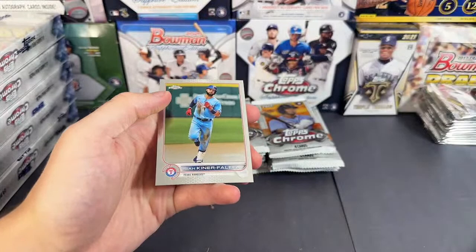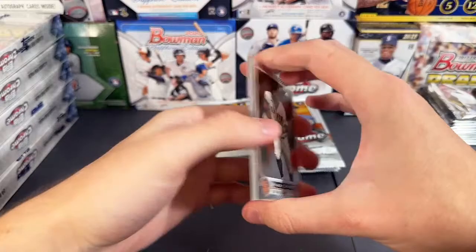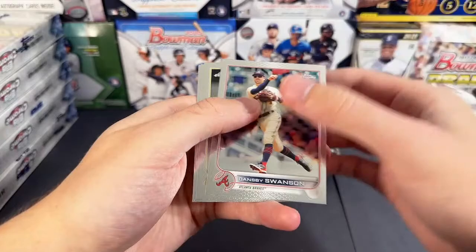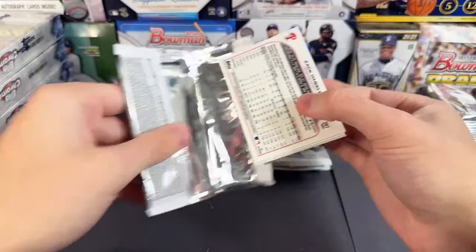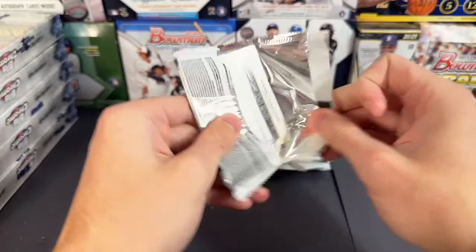Corey Seager — I feel like literally anyone that signs with Tampa just becomes crazy good. Their player development is really good. Maybe Pittsburgh — it seems like everyone that gets DFA'd just goes to Pittsburgh. Byron Buxton. He got picked up by Oakland. Acuna and McKenzie. Have we gotten an auto? Yeah, we got the Zunino — should be one more auto. Unless they shorted this one — we had three autos in one box. Matt Chapman — so maybe we won't have as many autos. But we shall see — Chisholm, Turner, Ohtani refractor. That's cool.